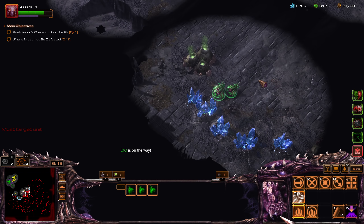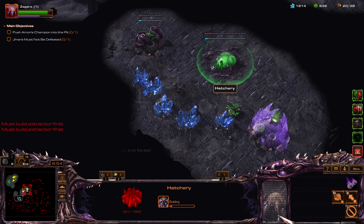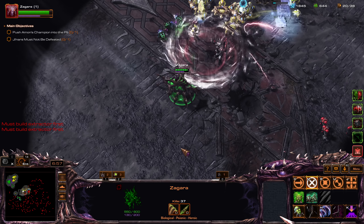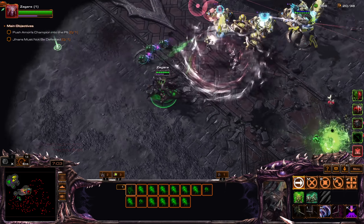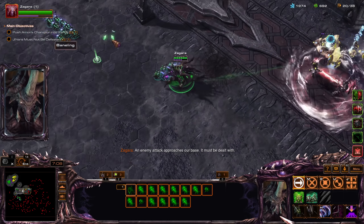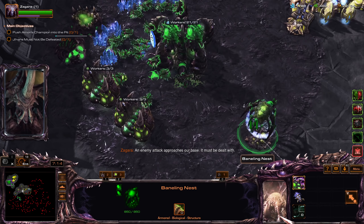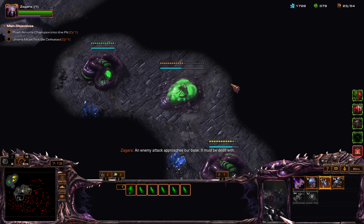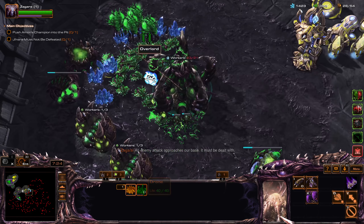Alright, let's grab it — take this. Now is a bad time to push Jinara. Let's get some Zerglings. No — not those units, I meant to select the Overlords.